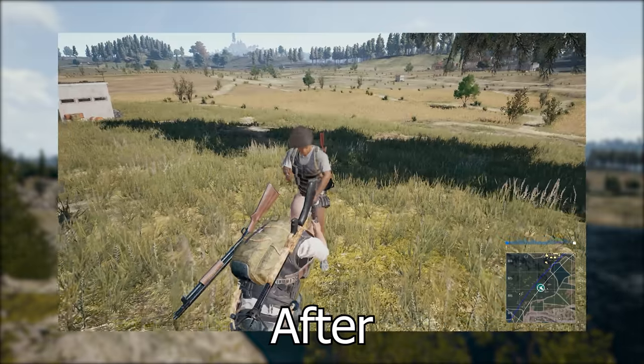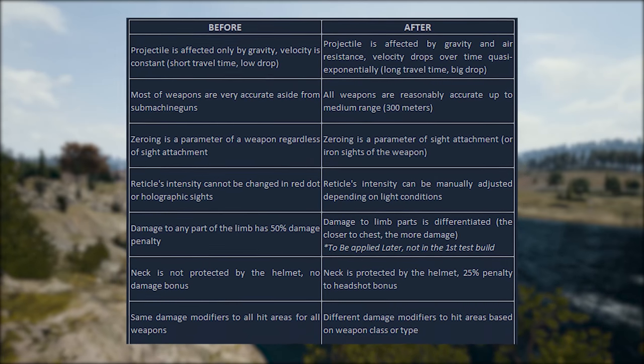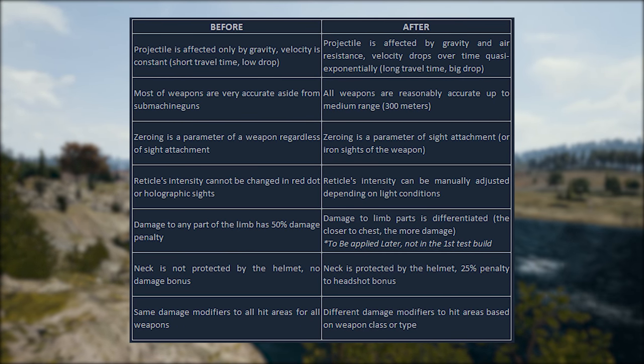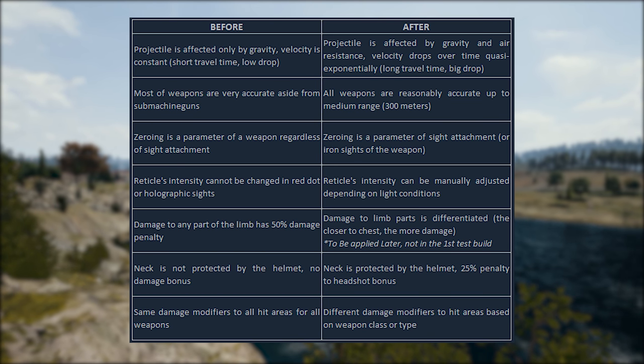Seventh and final point on the list is that damage modifiers differ depending on the weapon type you're using. I'm not quite sure what this means exactly, but we'll figure it out later on in the patch. It basically means that SMGs could do more damage to legs, and so on.